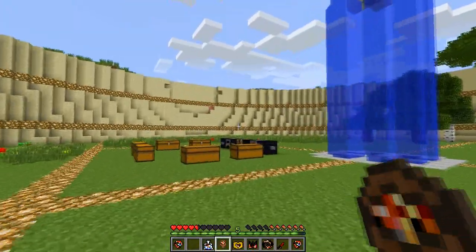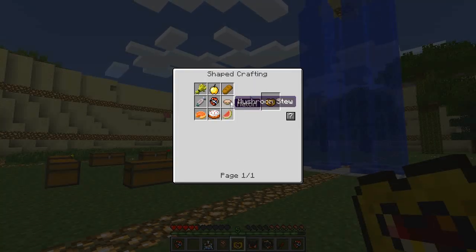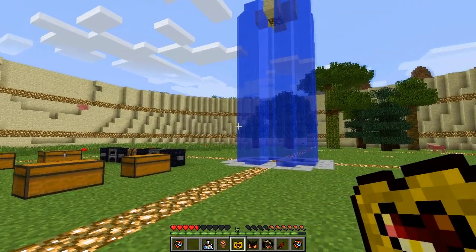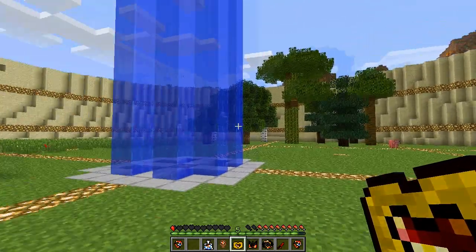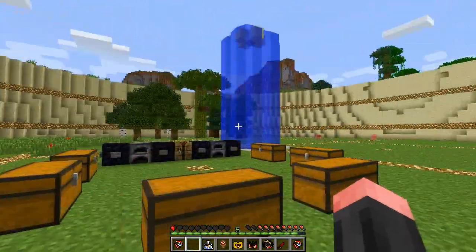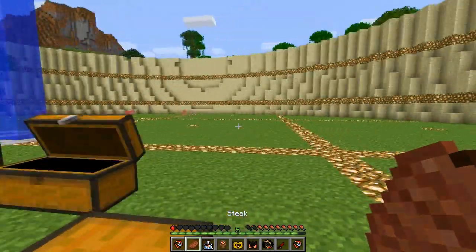Next is the Sustenance Calibrator, crafted with a lot of food items — as you can probably guess, it has something to do with food. When you right-click it, it will take some health away from you and put it into your food bar, allowing you to start healing again once you have enough food. I'm almost dead so I won't use it again.